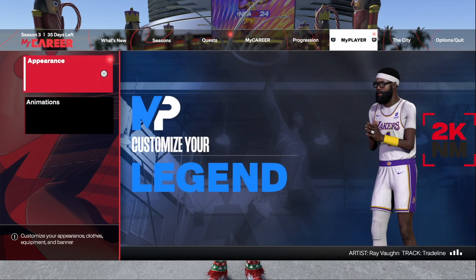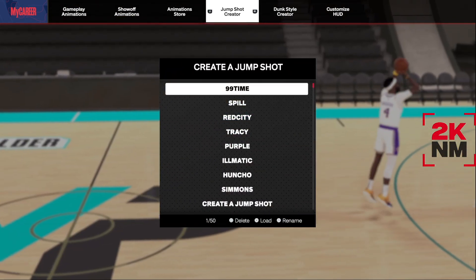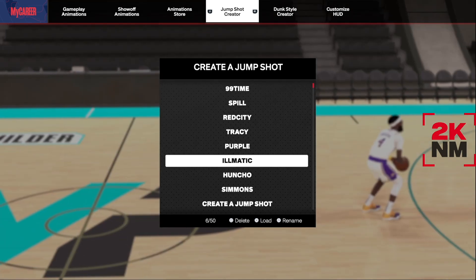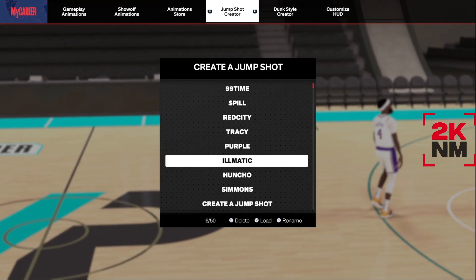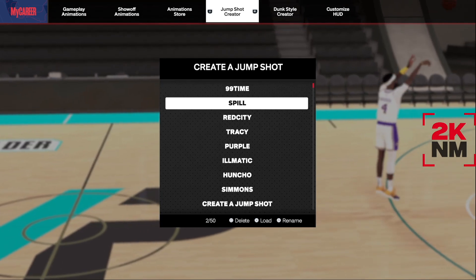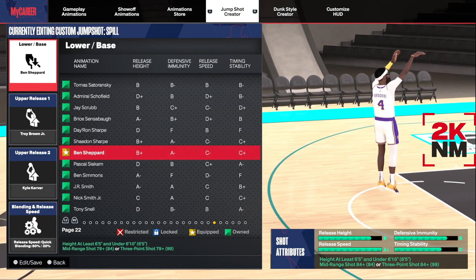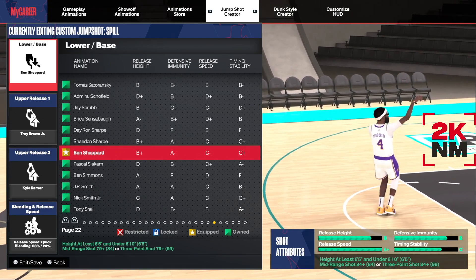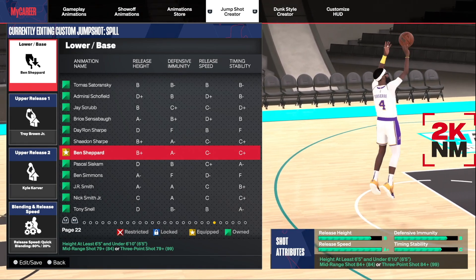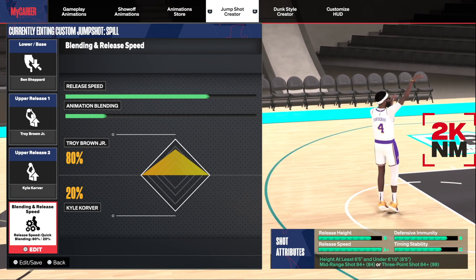This jump shot is for my shooter shooters — the boys who go out there and shoot. As you can see I have the jump shot equipped. I've been testing a lot of different jump shots — we just got a new update which somewhat fixed jump shooting. I got it named 'Spill' — shout out to the homie Spill, who helped me with the jump shot from 2K Labs. The base is Ben Shephard, upper release one is Troy Brown Jr., upper release two is Kyle Corver. Speed is set to 3/4, and the animation blending is 80/20.